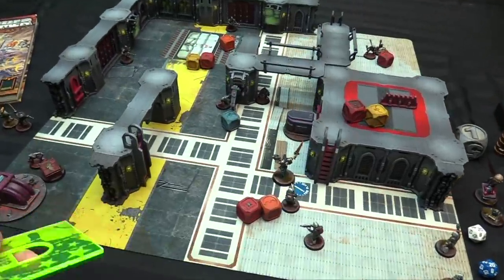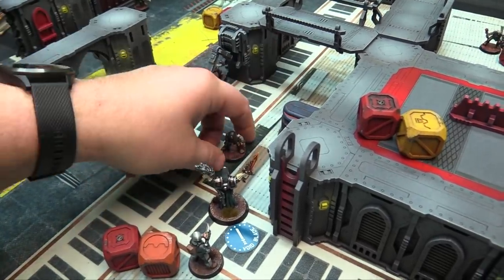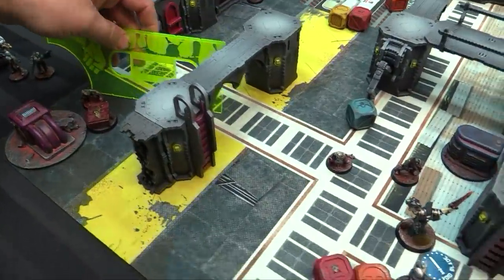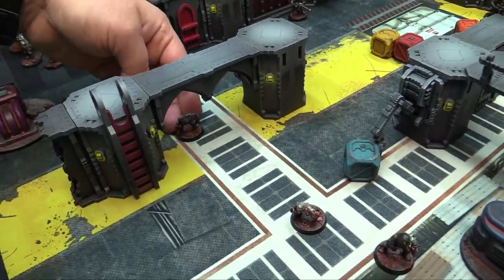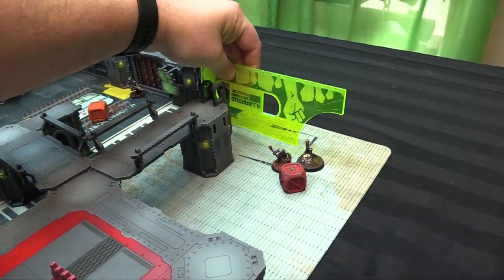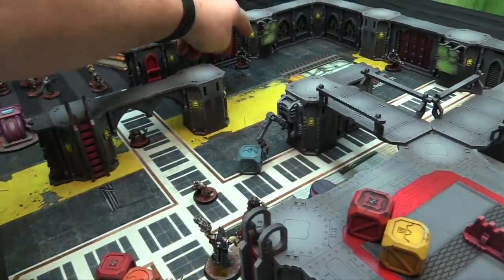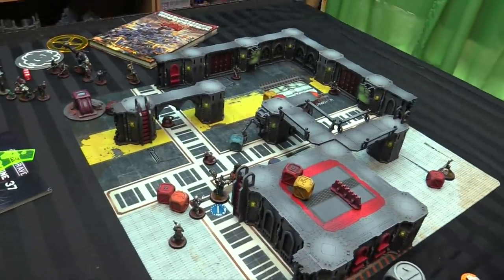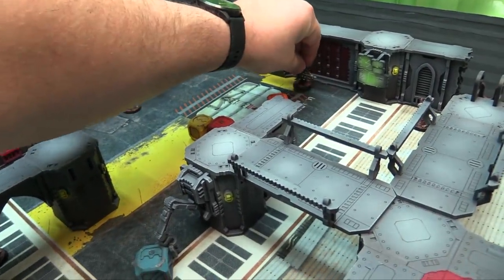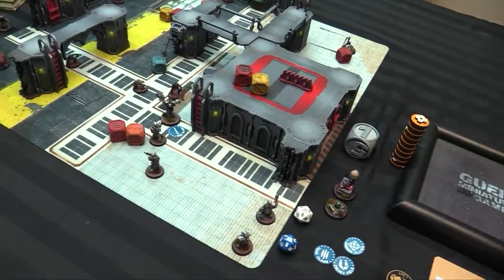Zombie phase. The closest zombie moves up 5 — not in melee yet. Other zombies advance similarly. One soldier zombie has line of sight to Inquisitor Oberon and takes a carbine shot — plus 0 against Oberon's fight plus 6 thanks to Void Blade — a 16, so he's fine. Another zombie can't see anyone so it heads toward the nearest elevator door as its target point.